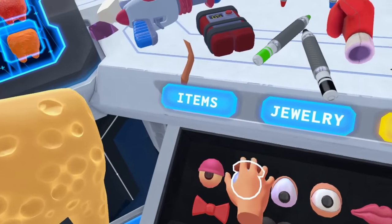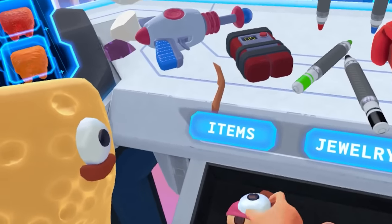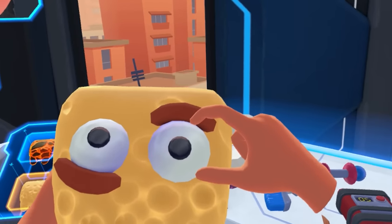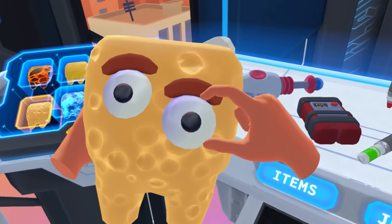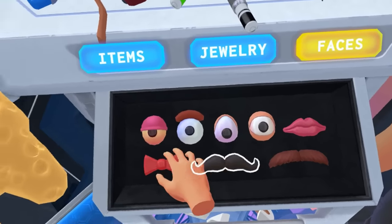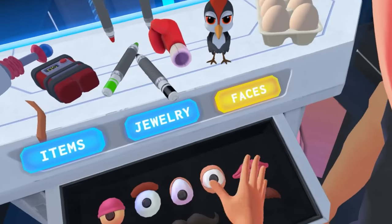Faces. What does SpongeBob's eyes look like? Maybe like this, but we'll do them upside down so he looks like he has bags under his eyes. That's kind of cool. I'll put it around the right way. There we go. Well, maybe a bit lower. That's looking pretty good. Maybe he has a bow tie. There we go. This guy's nice.